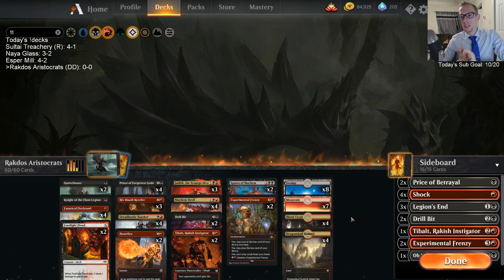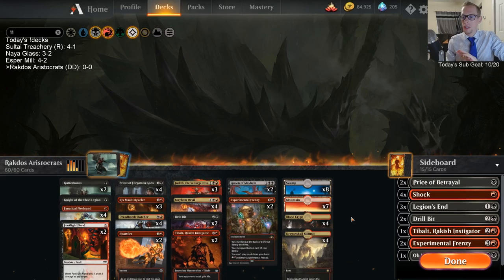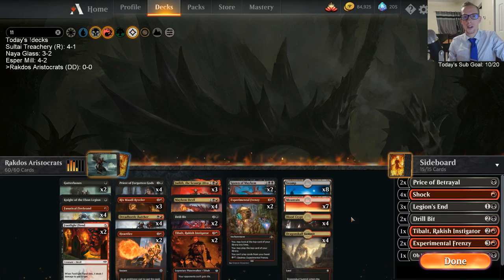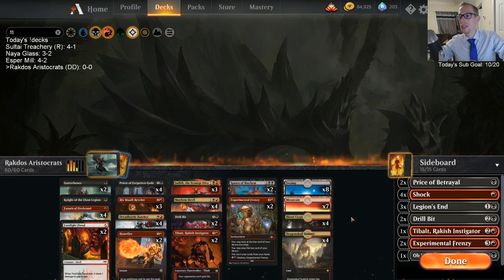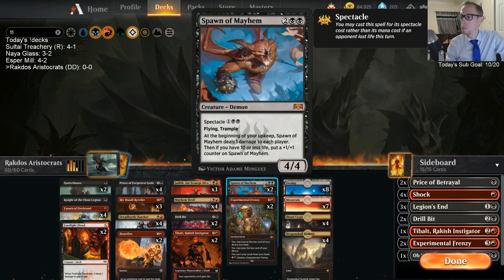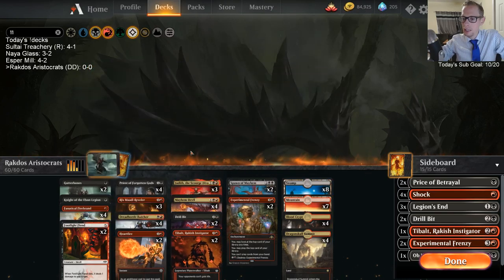This is a donation deck for this specific list and it has some new cards I'm liking that we get to try out. I like how we have Frenzies in the main deck — that's just such a great card in all the red aggro decks. And Spawn of Mayhem — not a card I play too often but it can be quite powerful. We've got Drill Bits, Tibbolts, and Heart Fire in here.